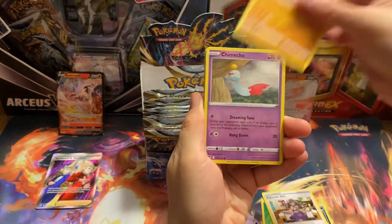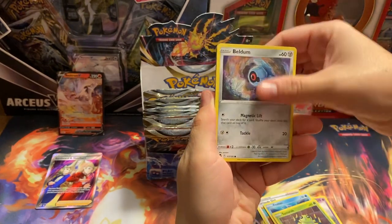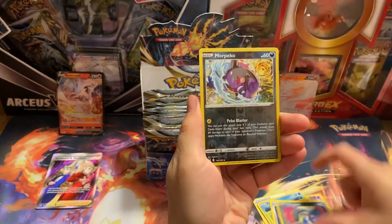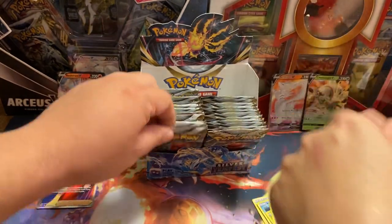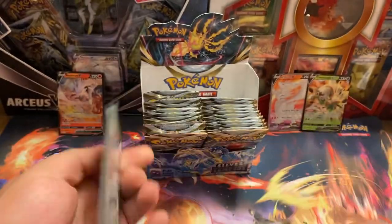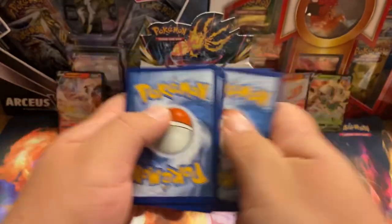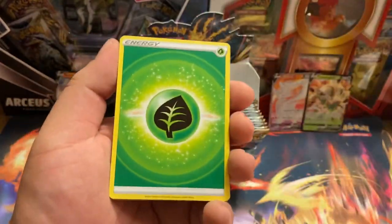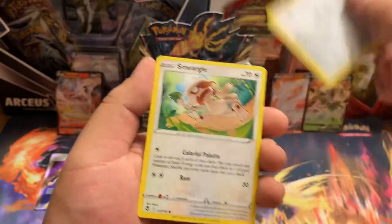I also checked Walgreens and they didn't have anything - just a bunch of Brilliant Stars. Yeah, same with Walmart, didn't have anything either. We got Marowak, Chestnut. We do have that one too. I went to go get my drink from Sonic. I was like, alright, I'm going to go hunt for some Silver Tempest, but I didn't find anything.